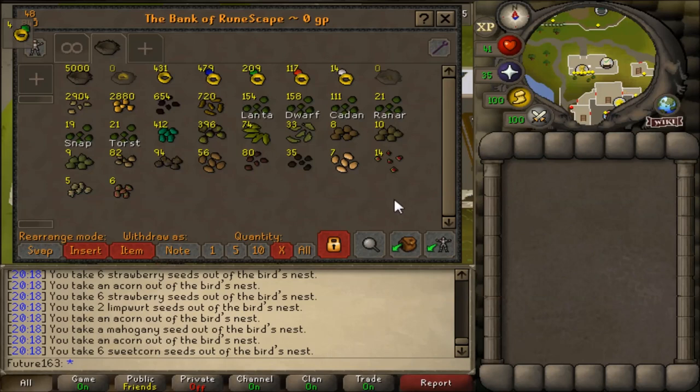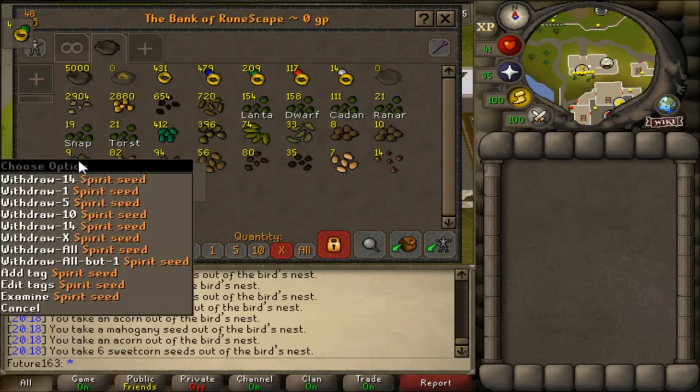With the herb seeds you get lantadyme, dwarf weed, cadantine, ranarr, snapdragon, and toadflax. You also get snapgrass seeds as well. And of course you get acorns all the way through to magic seeds and spirit seeds.